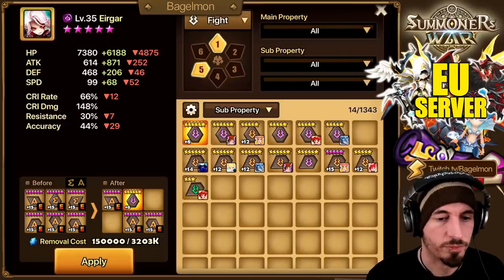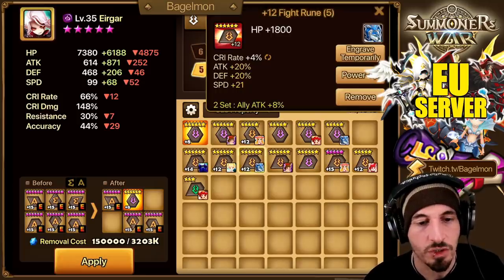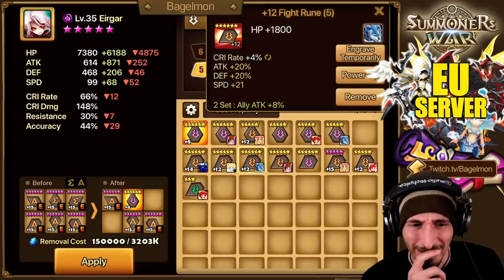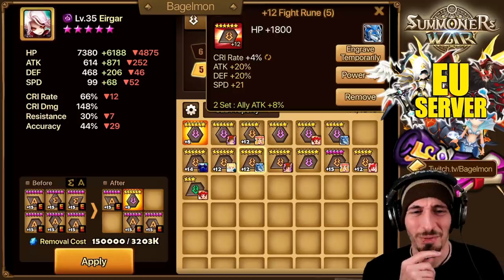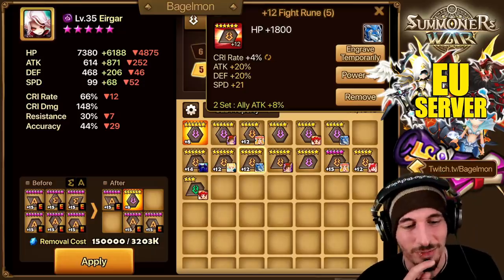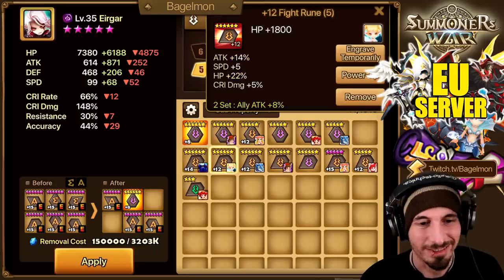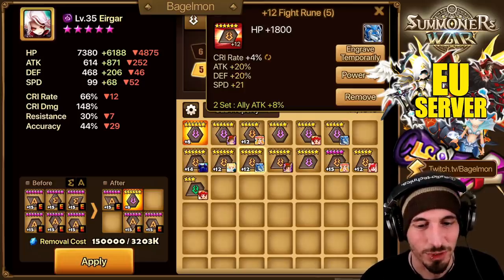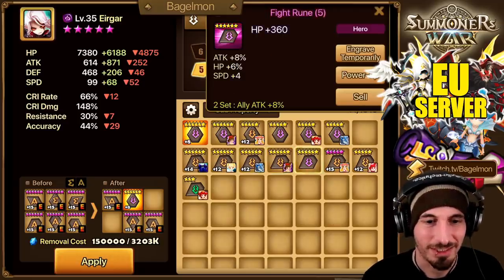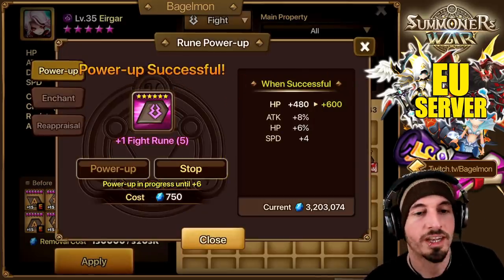Sometimes even crappy Fight runes are actually good for fight units. Some of these weird runes are on a 3-star Water Warbear for R5, which is why if you couldn't tell. We can definitely take those off. Let's upgrade him. We'll try to put Fight on him.